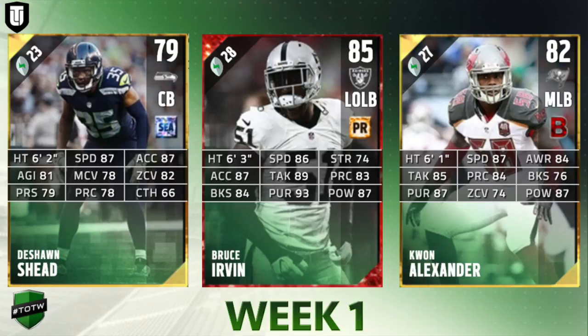At outside linebacker we have six-foot-three Bruce Ervin. His base gold card is really good — this card is amazing at this point in the year with 86 speed, 87 acceleration, 93 pursuit, 84 block shed, and 87 hit power. He's a great outside linebacker who can play both the pass and the run. His only downfall is his low 74 strength, so you want him holding the edge on the outside rather than playing the interior.